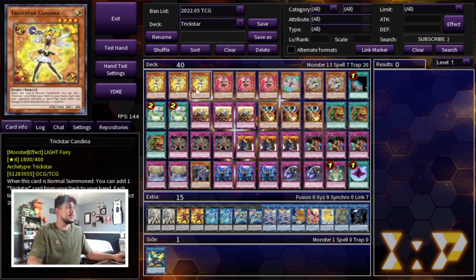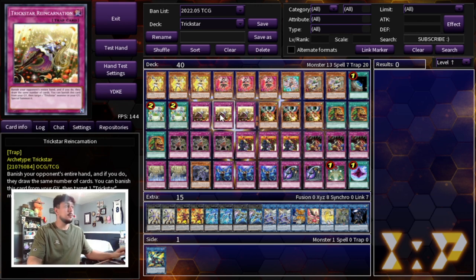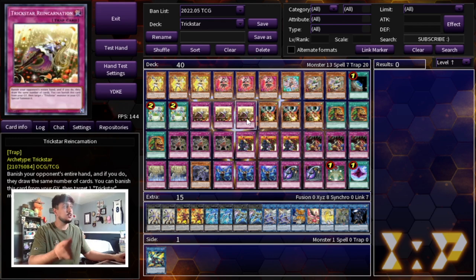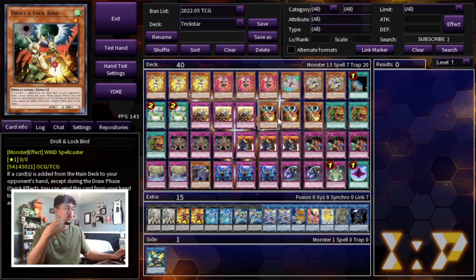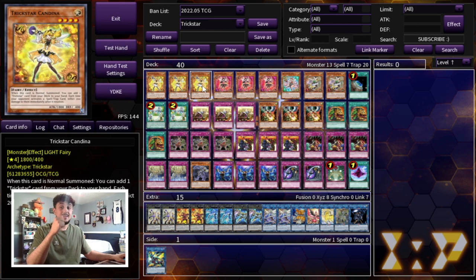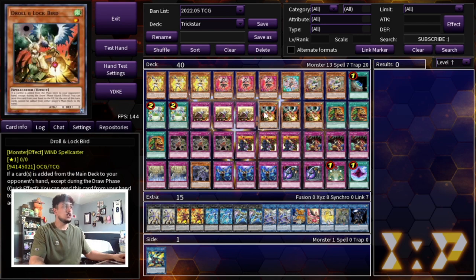Keep in mind, if you're setting up Light Stage with Candina and Reincarnation, you're in such a good spot. We're playing three Reincarnation and three Droll and Lock Bird, which is another win condition. If you set up the double Reincarnation Droll and Lock, your opponent is playing with essentially no hand and you're going to have so much advantage you're pretty much winning the game. If you set up Reincarnation Droll, you're 100% winning — there's no way your opponent comes back, especially because you'll be doing so much burn damage with Licorice.